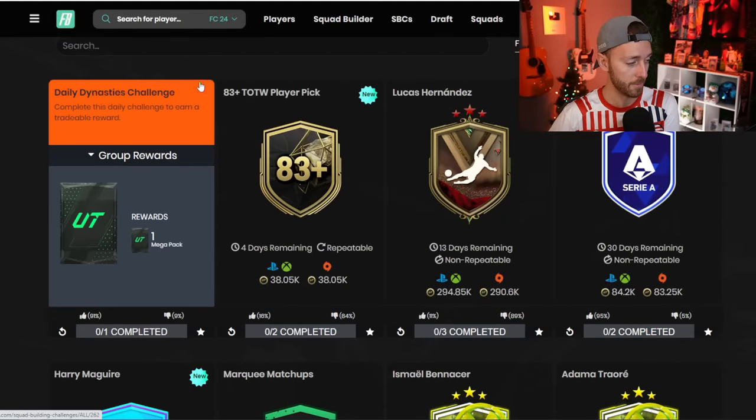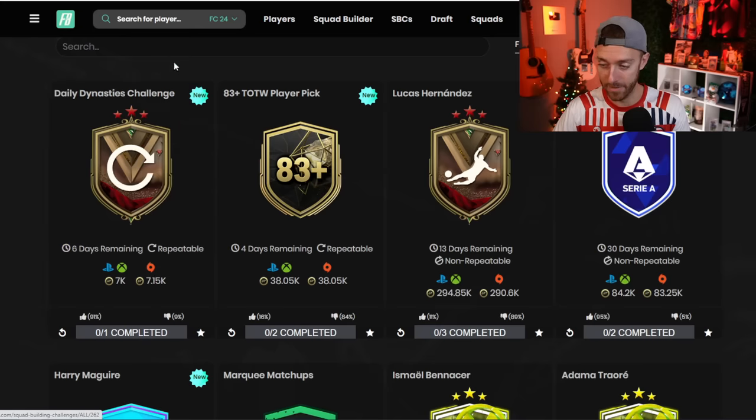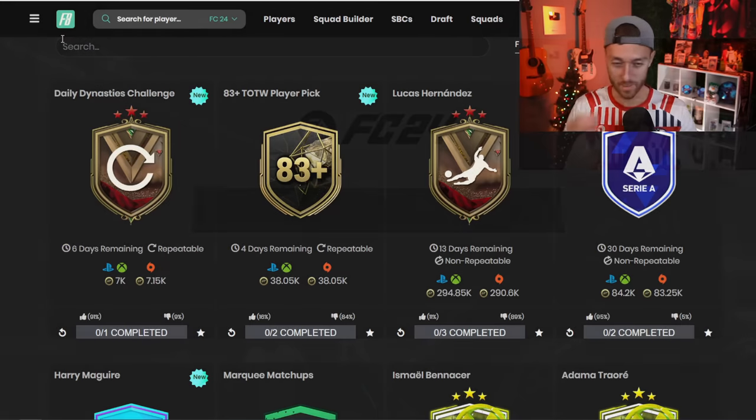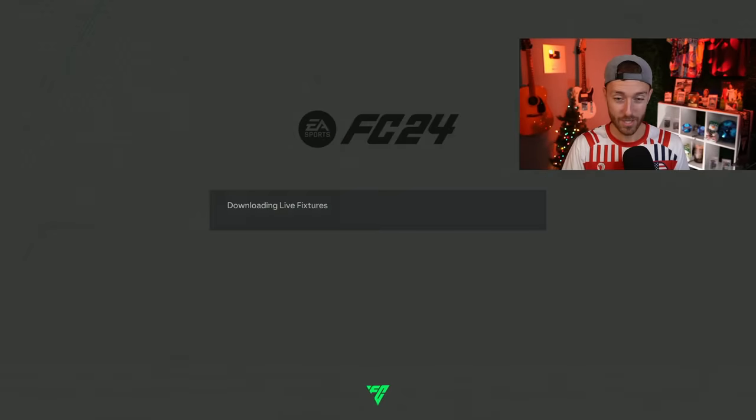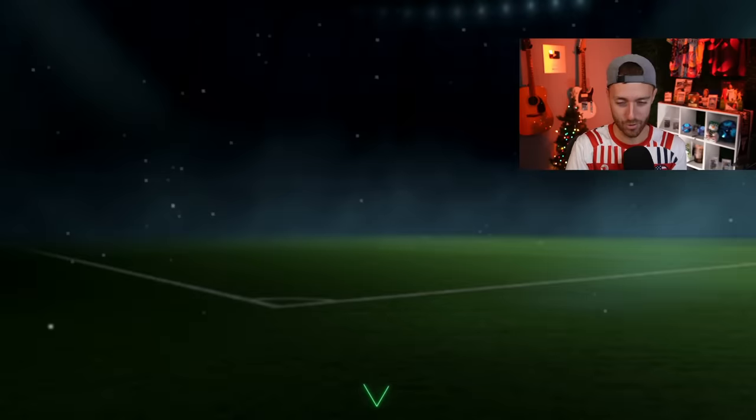That was the content yesterday for the TOTW player pick, and also the daily Dynasties challenge for a tradable mega pack — can't complain about that at all. Now let's talk about the objective that dropped yesterday, because there's a little bit of annoyance with it. It's the Daniel Maldini objective.